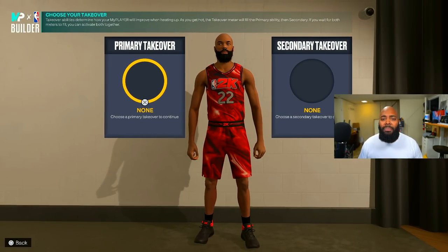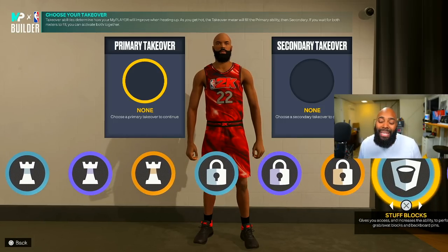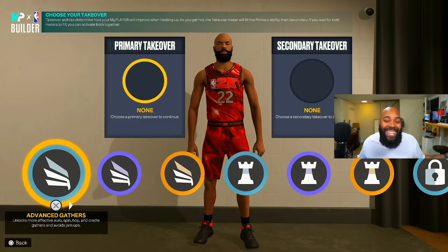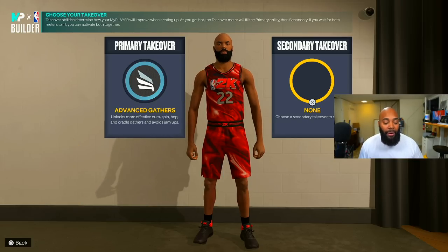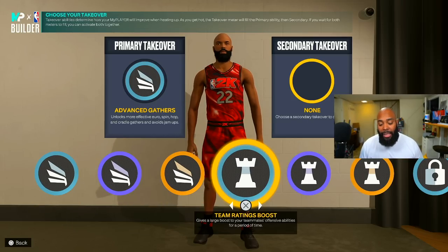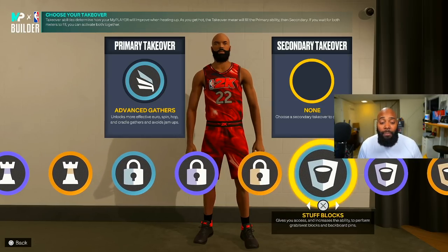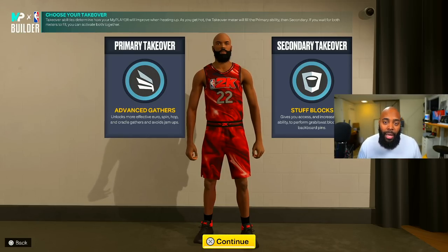When it comes to takeovers and we think about Giannis, your primary takeover — you can get Playmaking Takeover and Rim Takeover. There's a lot you can do here. But if I were you, I would definitely pick Advanced Gathers and maybe a Lock badge or Perimeter Badge Drop. Or you can go with Stuff Blocks — personally I would go with Stuff Blocks simply because blocking is beautiful in this game.